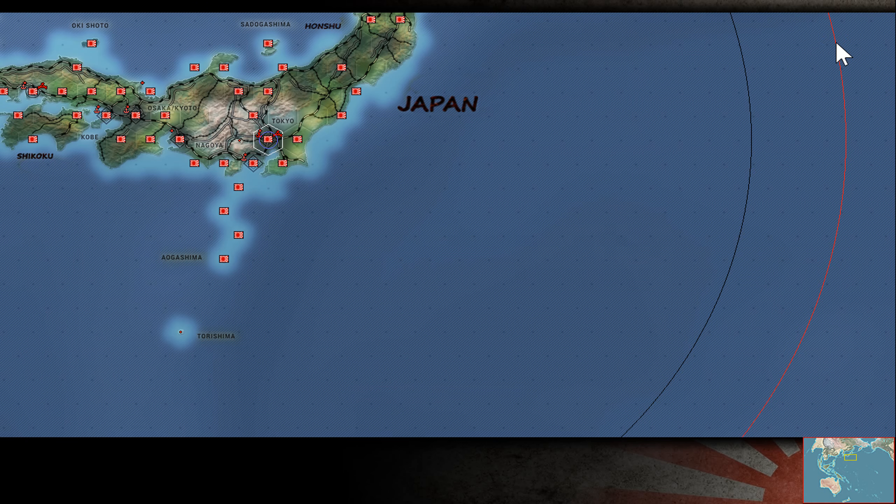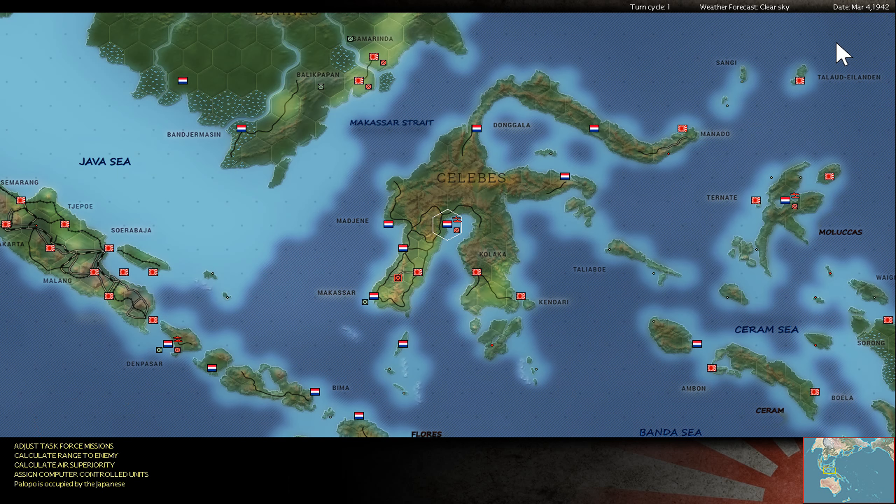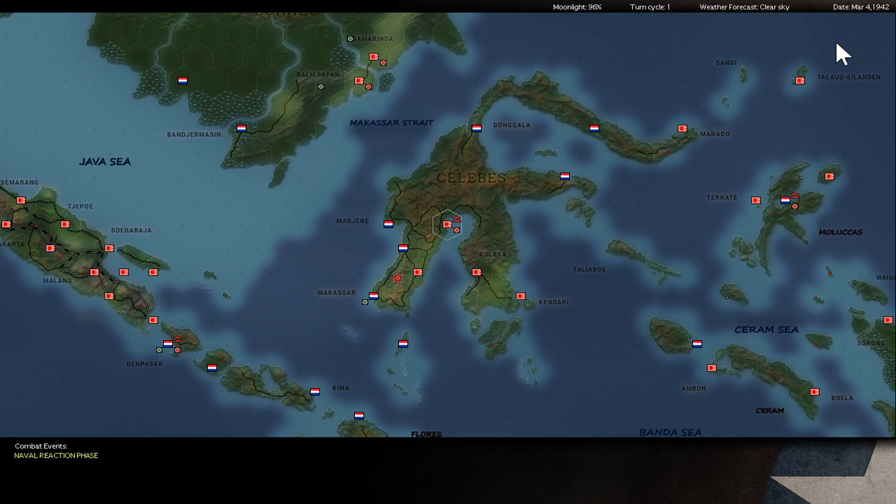Greetings everyone. Here's Lordrig again and this is the game War in the Pacific, Admiral's Edition. This is my play-by-email match against Zagun - he's the Allied player and for me it's the Empire of Japan. This is scenario 1 on game version 26B and I take the Dutch base on the syllabus.